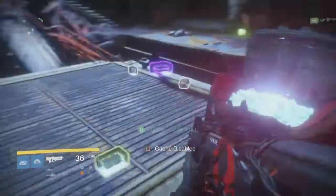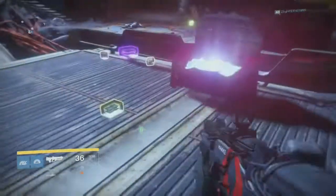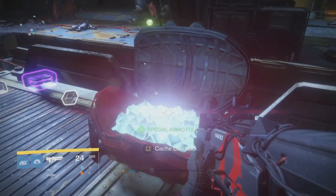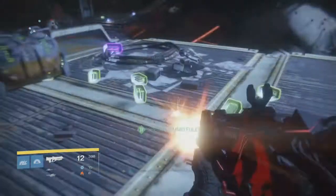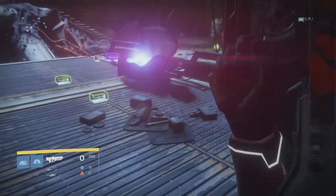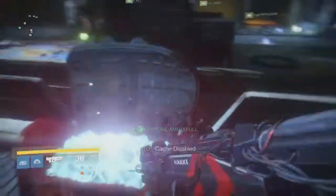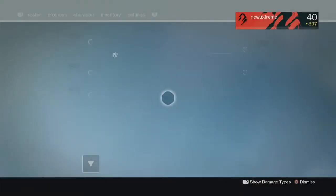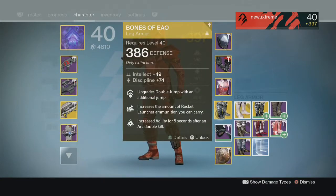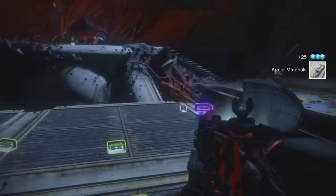For boss damage priority: Sleeper Simulant does the highest damage, Gjallarhorn does the next highest, and all high-impact snipers do amazing damage - the raid sniper is really good, the Thousand Yard Stare with triple tap is excellent, and the Crucible sniper with fast reload is also great. Primaries like Outbreak Prime or Chaos Dogma are pretty low damage on the boss - I'd suggest not using them for boss DPS at all.